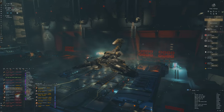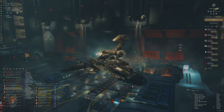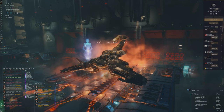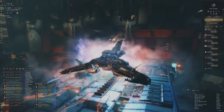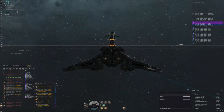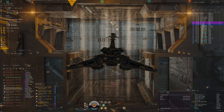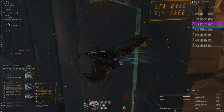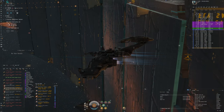Hello everybody, my name is Aceface. We're here in Nullsec doing some Rattlesnake ratting again. I'm trying to come up with fits that are able to run properly in systems with 200% bounty risk modifiers.